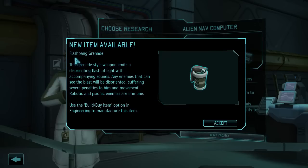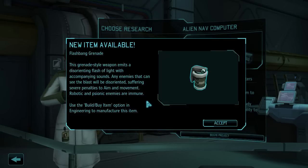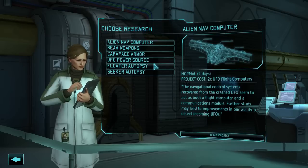And last but not least, Flashbang grenade. This grenade-style weapon emits a disorienting flash of light with accompanying sounds. Any enemies that can see the blast will be disoriented, suffering severe penalties to aim and movement. Robotic and psionic enemies are immune. Good.